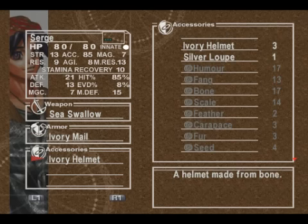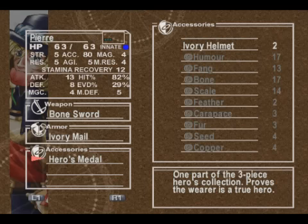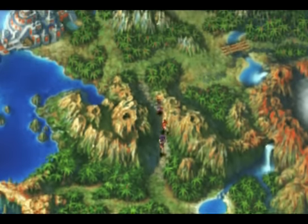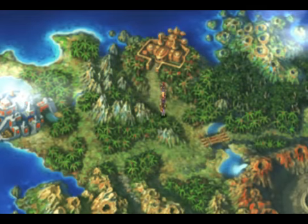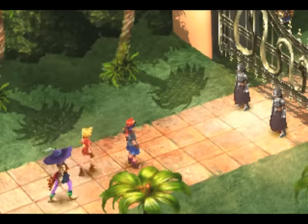Serge should have the silver loop, and everyone else should have helmets. I forgot to do that off screen. Only Pierre can equip the Hero's Medal — it gives him pretty good evade actually. I'm still not a fan of evade, but I've got nothing better to do. I almost forgot to equip my steel weapons there, so I decided to do that off screen.